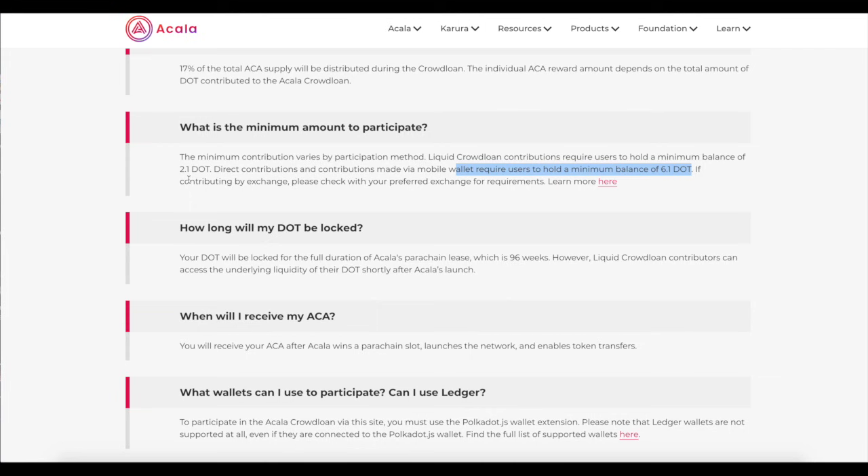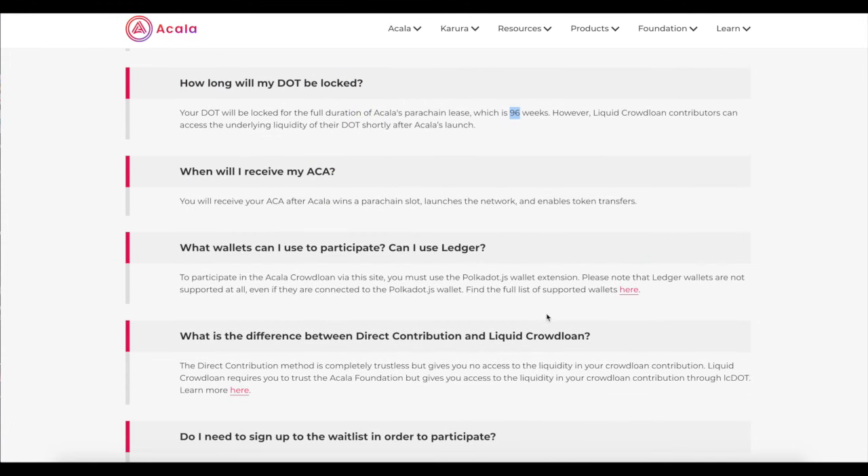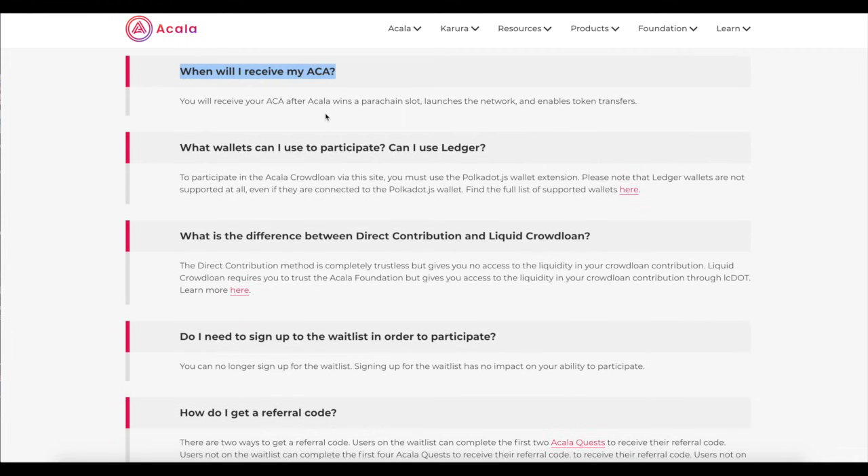Sometimes other chains will keep gas in your wallet because you don't want to send all your money and get deadlocked. So how long will your DOT be locked? It's 96 weeks. Keep in mind you will get the liquid DOT so you can use that if you want. When will you receive your ACA? You get 20% if Akala wins the auction and the network launches, then you get the rest over time. If it loses, a couple of days later you get your DOT back and that's it.